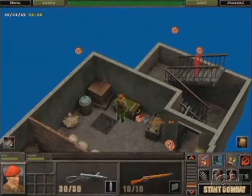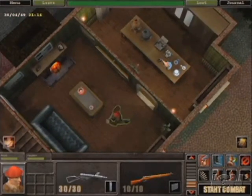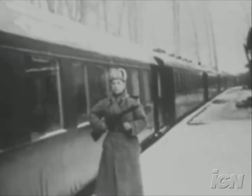In Hammer and Sickle, gamers can expect to be challenged on many levels, and will find that they can play through the game several times and enjoy a completely fresh experience each time. Look for Hammer and Sickle to arrive in retail in the fourth quarter of 2005.